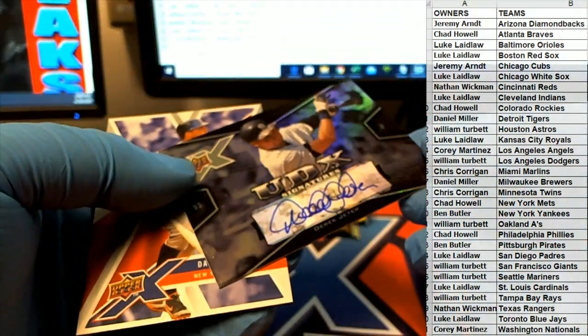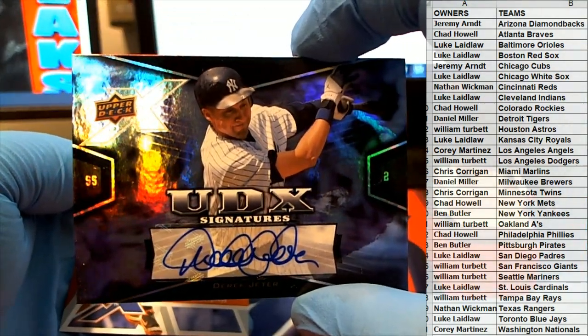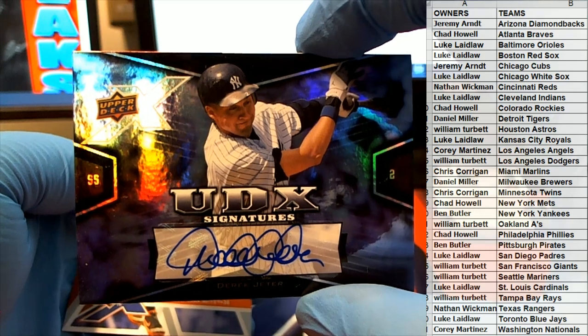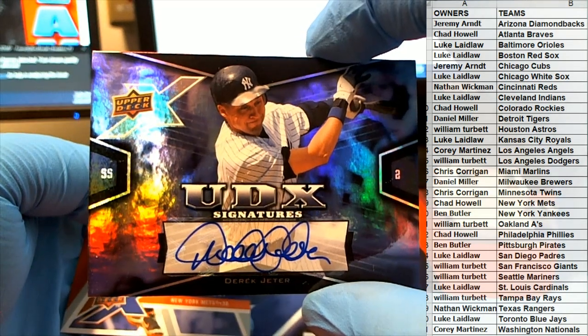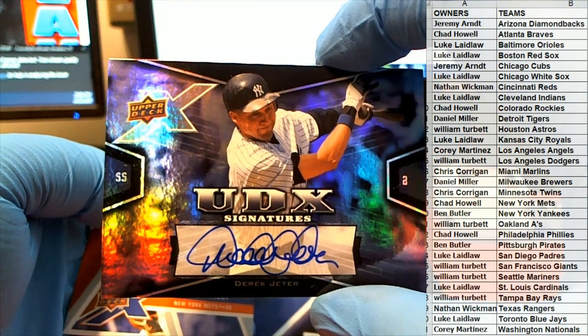Oh, we got an auto! Uh-oh. Oh man, there's a Jeter auto! Oh heck yeah, man. Derek Jeter auto — just creeping in, Upper Deck X. Look at that. UDX Signatures. Wow.